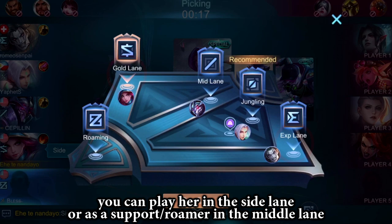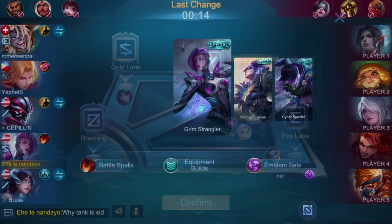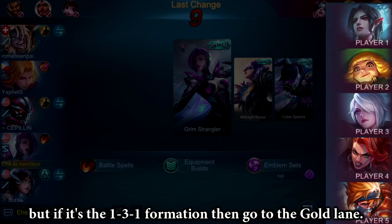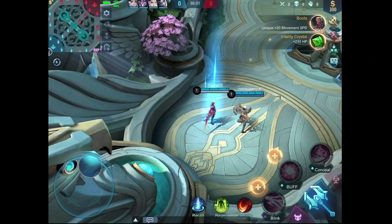There are two ways to play Natalia very efficiently. You can play her in the side lane or as a support roam in the middle lane. In this one I will play her in the side lane, and I will share some important tips on how you can abuse your enemies. Before the game starts, pay a lot of attention to the enemy's composition. If you know they are going to do the standard 1-2-2 formation, then go to the experience lane. But if it's the 1-3-1 formation, then go to the gold lane. The reason for this is because you want to go to the single hero lane so you can abuse the talent from the Assassin's emblem.